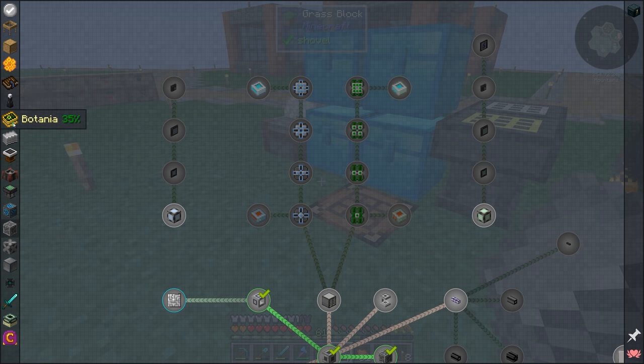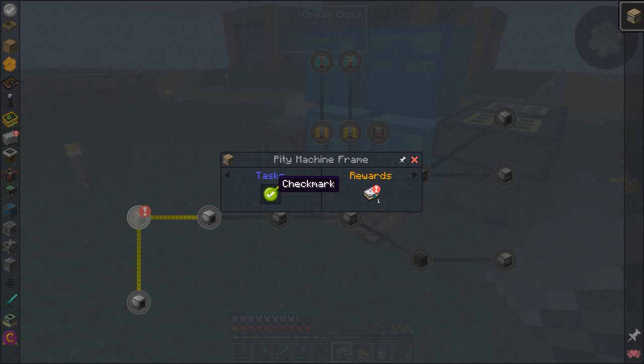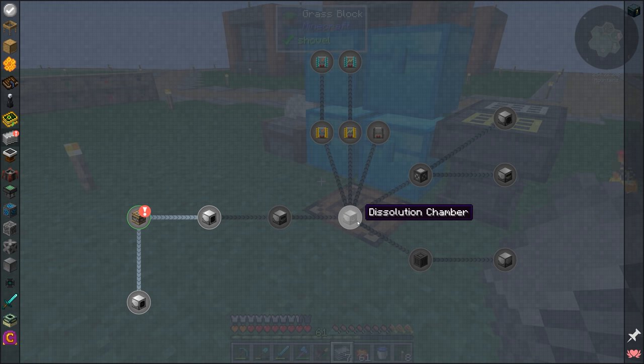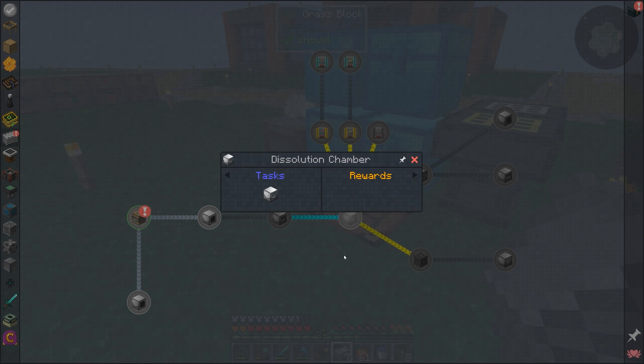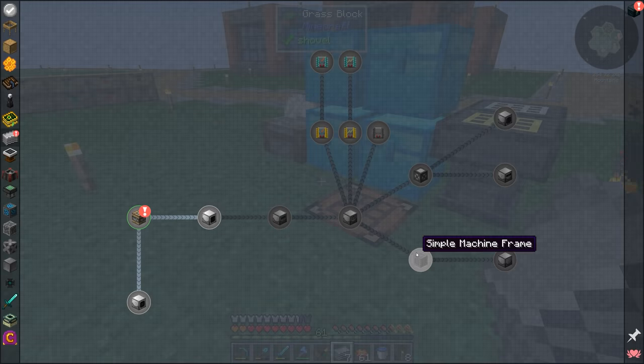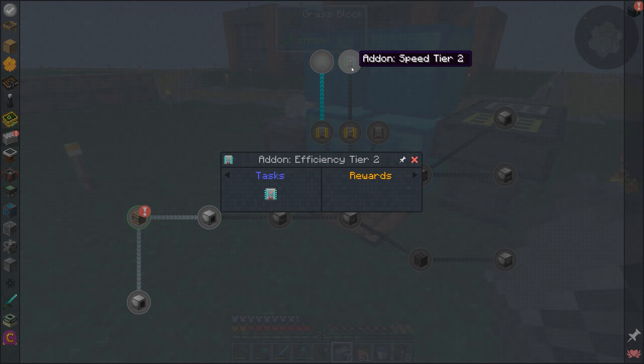There's a quest for Industrial Foregoing — the dissolution chamber. Pity machine frame we did. This quest wants us to do the fluid extractor and latex processing unit in order to unlock the dissolution chamber quest. We might not get the quest complete, but anyway, these don't give us rewards, so getting the quests on them doesn't really matter.